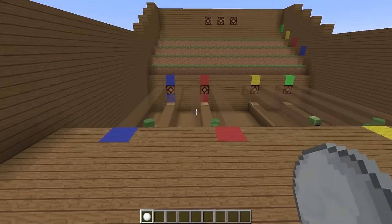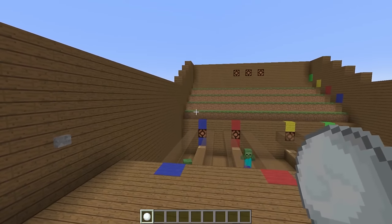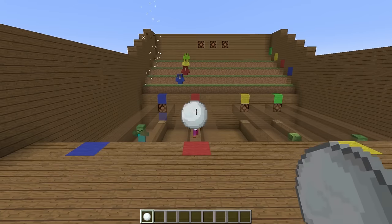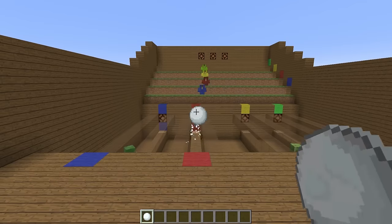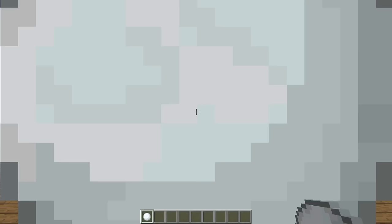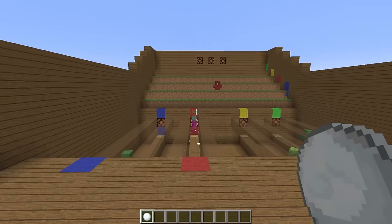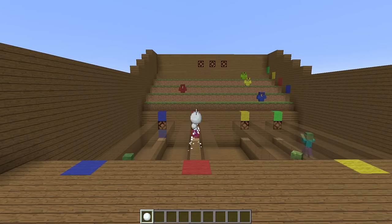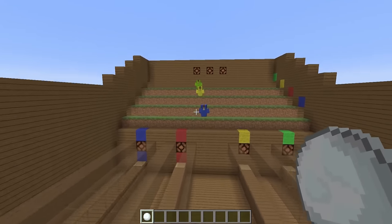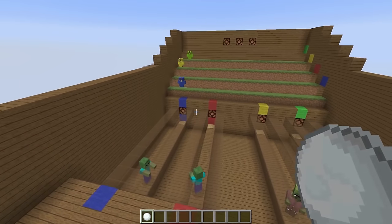Instead of just counting who keeps their zombie on the plate longest, I added minecarts as a visual representation of who is actually winning. The longer you keep the zombie on the pressure plate, the more speed boost you give your minecart. We're on team red, and you can see the red armor stand inside a minecart is ahead of the pack. We ended up winning — our firework went off first, while blue, yellow, and green are farther behind.